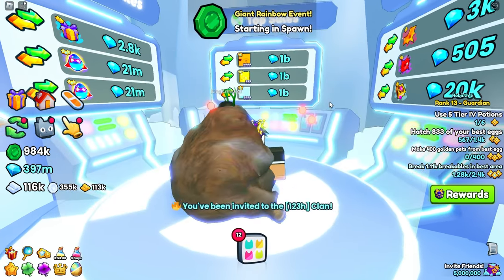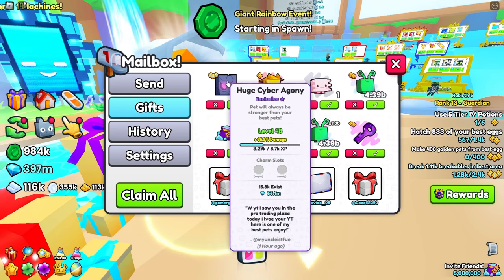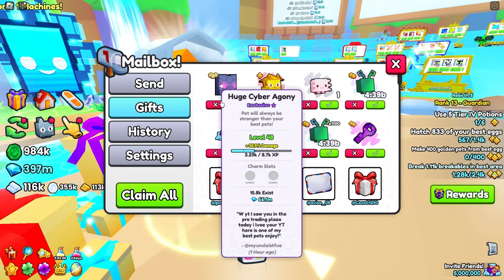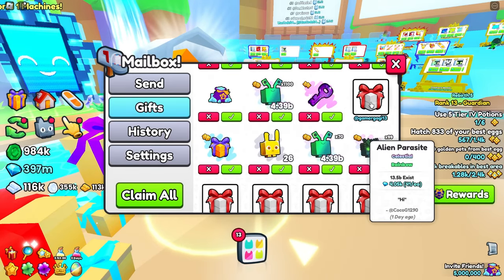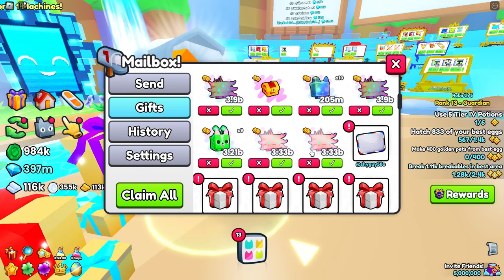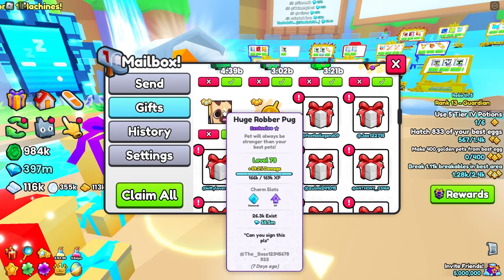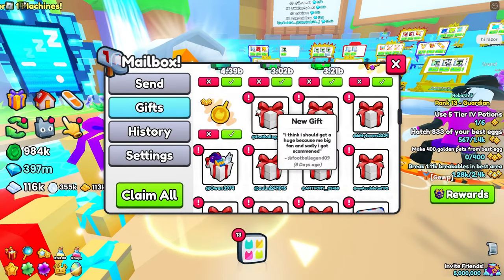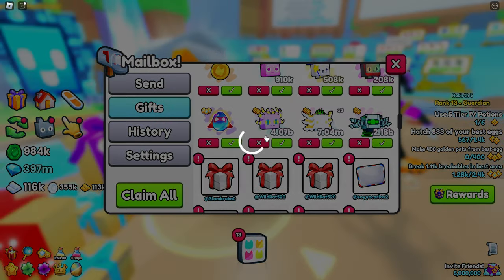I saw something in my mailbox — someone gave me a huge cyber agony! They said 'I saw you in the pro trading plaza today, I love your videos, here's one of my best pets.' That's such a W — I'll claim that for sure. I didn't have that in my index, and now I do. Then I also got a huge robber pug from someone who asked me to sign it, but I can't sign right now so I sent it back.